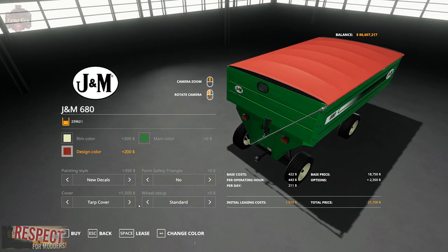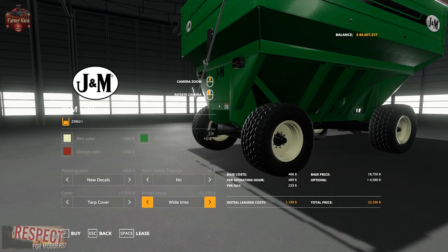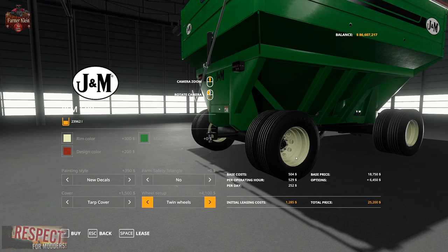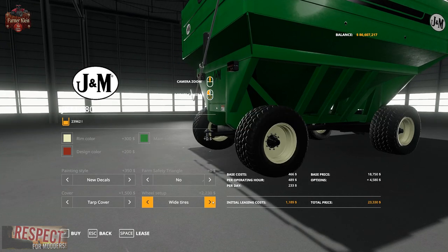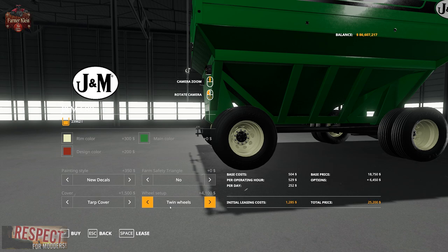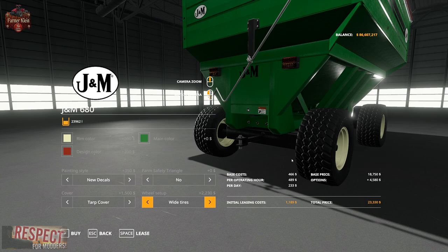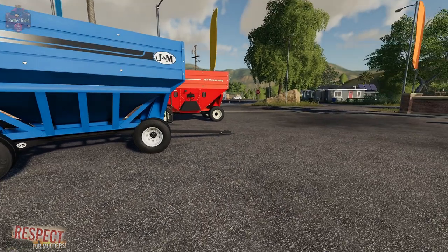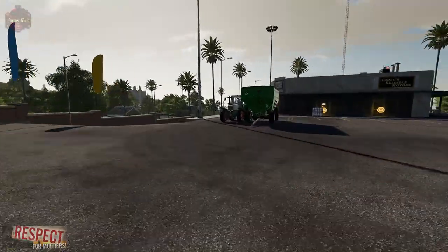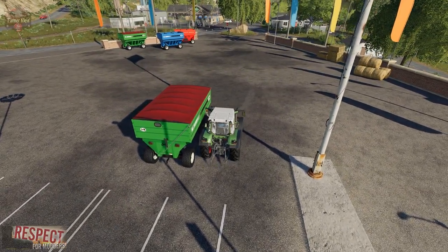You can change the tarp color to whatever you want. Then we have wheels — we can have standard wheels or wide tires, or we can go with twin wheel options. I kind of like the rim options on the twin wheels. Let's go with wide tires — I actually haven't gotten a wide tire variant yet. I can see a pin hitch on the back, so I'm going to actually get a pair of these and see if I can connect them together and road train them.